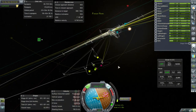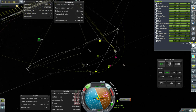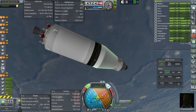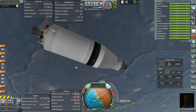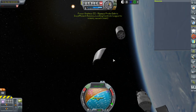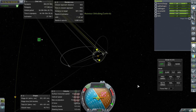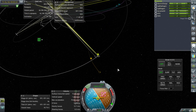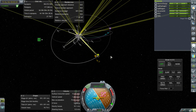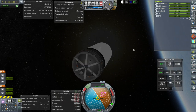The spent stage is set on a crash course to the moon to dispose of it - there's quite enough debris already. After staging and separation, the separation motors pushed it too far off to the side, so it's no longer on a crash course. The separation motors may need to be toned down or removed entirely as they're a little too powerful.